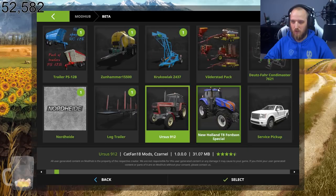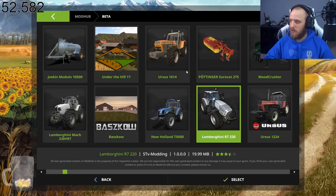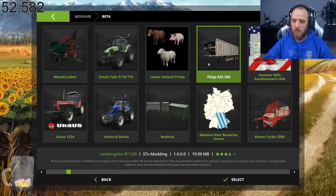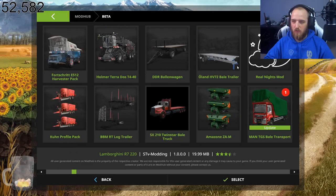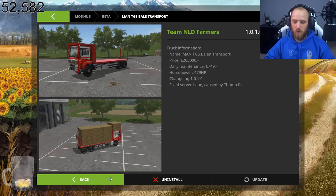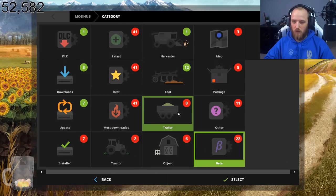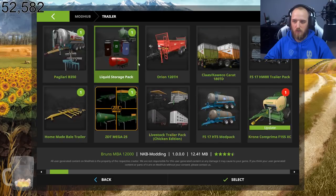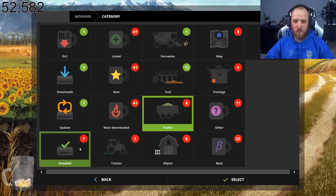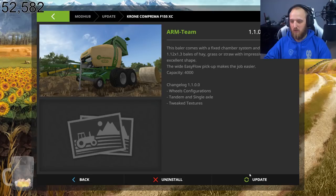That doesn't look that good, but that's a good tractor. Alright, I've got that in - that's the one that wants to do it apparently. What else do I need? There's so much stuff in there. It's actually nicer being on the desk, I must admit. The rig is just not very user-friendly, which is why I want the new simulator.